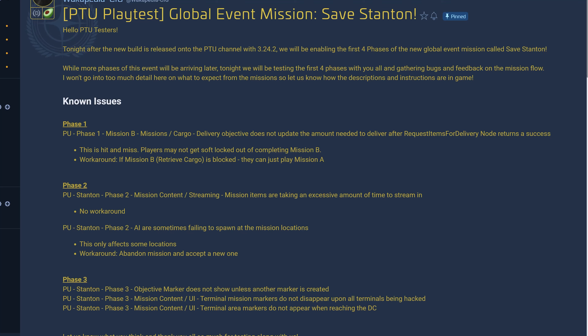This is a busy season for Star Citizen Universe. Pyro 4.0 just got released into Evocati for testing, and now we are getting a new global event for the upcoming 3.24.2 patch, and the name is Save Stanton.